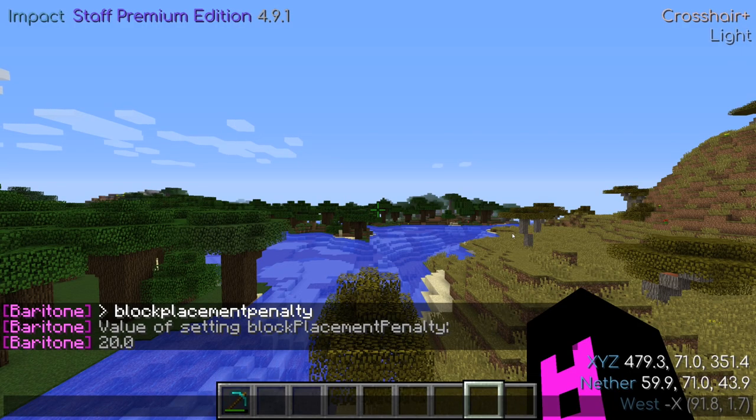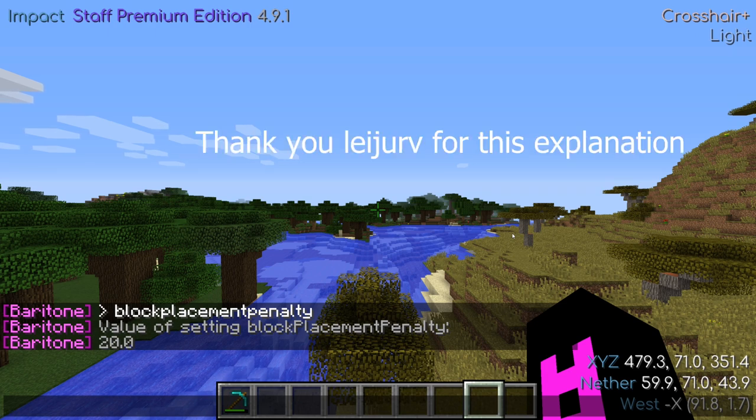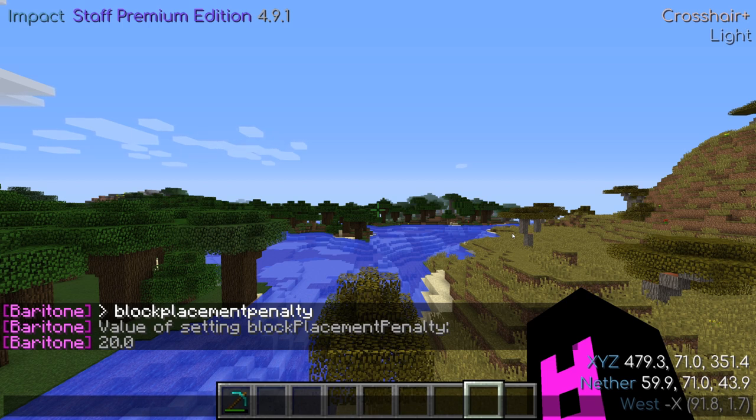Block placement penalty is a setting that affects how likely Baritone is to place blocks to assist in pathing. Lower settings will encourage Baritone to bridge and parkour place more often; higher settings will have an inverse effect. The units are ticks, meaning the default of 20 is treated as a one-second slowdown. Baritone will only place a block if it makes the path at least one second faster than the alternative.